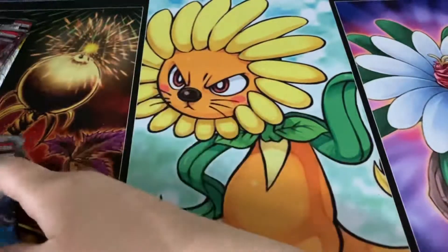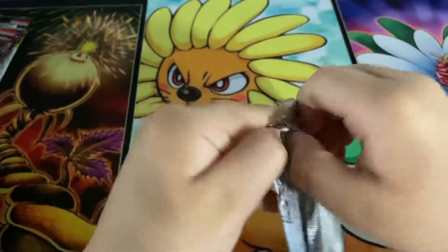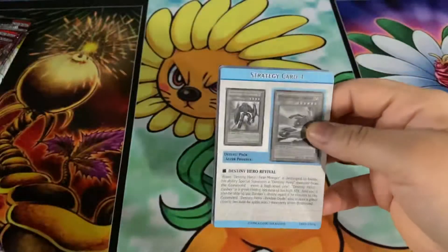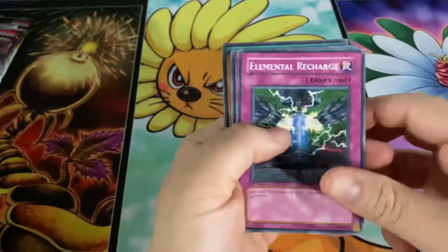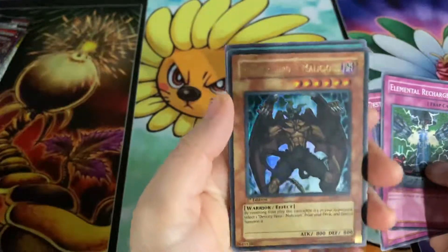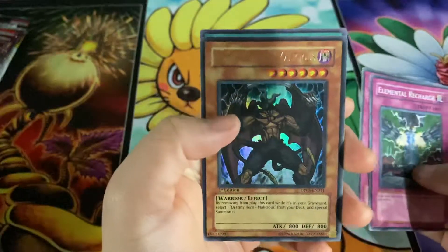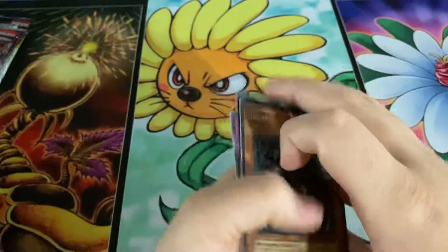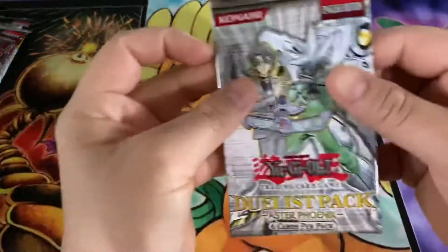Let's get started with the Duelist Pack Aster Phoenix. From this set I'm obviously hoping we can pull some Destiny Draw or Malicious — I thought this set was pretty cool, it's one of the older sets. Oh my gosh, wow — that is awesome! First edition Malicious! Oh my gosh, I couldn't have asked for anything better. Wow, alright, we are off to a good start!